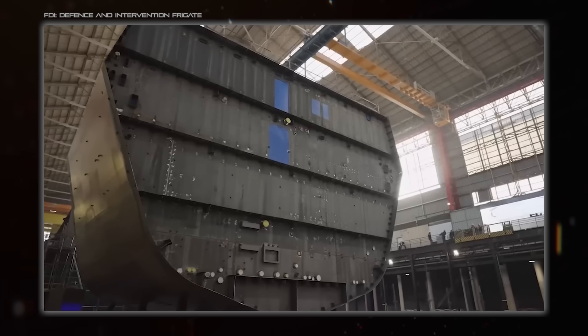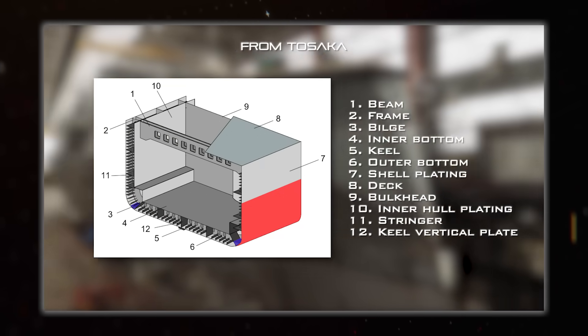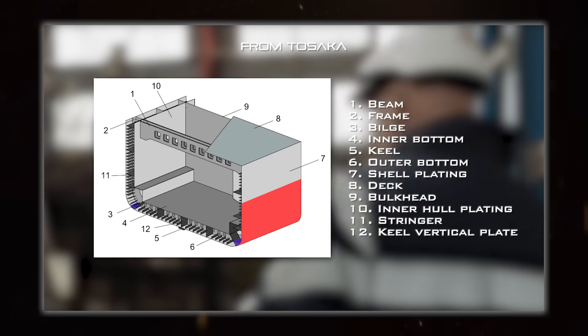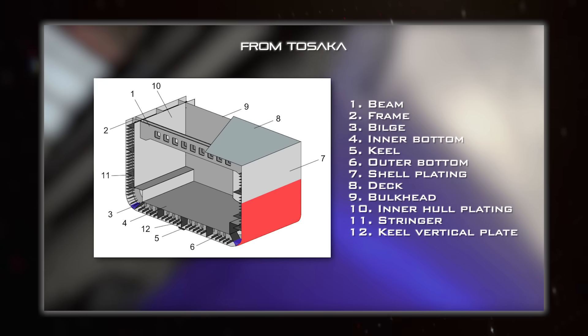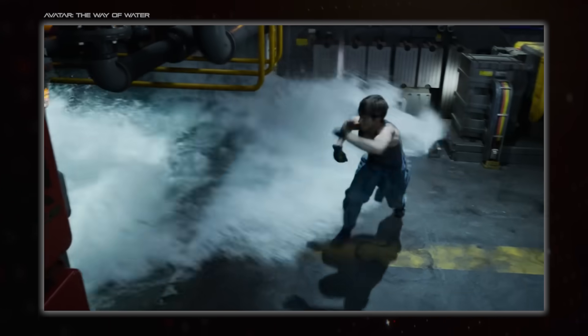Modern designs have fewer of those big heavy frames, but instead have a great many stringers linking them together. In some ways, this big network of stringers and frames is kind of like an orthogrid, all held securely in place by the skin outside — and often inside as well, since double hulls are a common feature, because again, water inside a ship is bad.